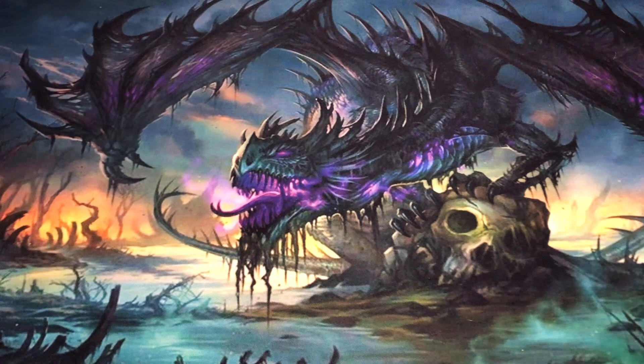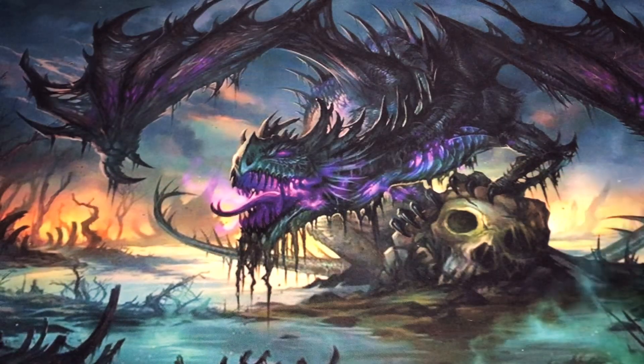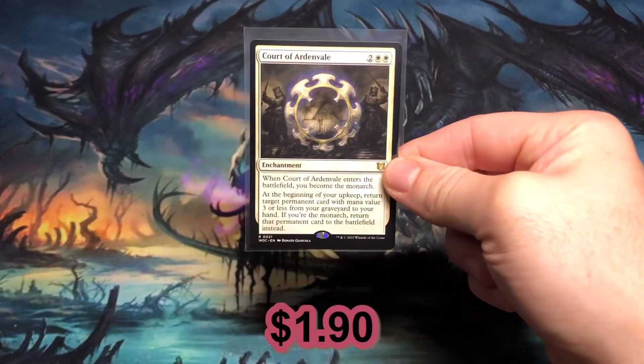I pulled one uncommon with a value over a dollar — Up the Beanstalk at three dollars and twenty cents. From the list I pulled Crystalline Crawler at three dollars and eighty-seven cents. From Commander I pulled Court of Ardenvale at a dollar ninety.